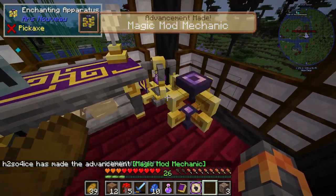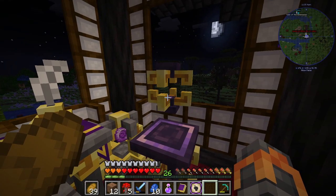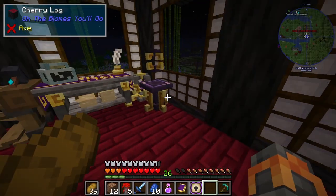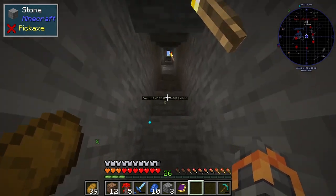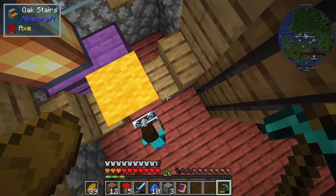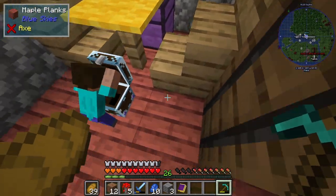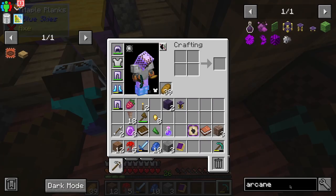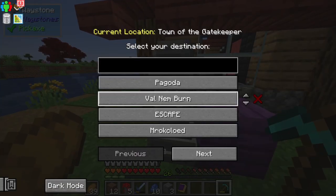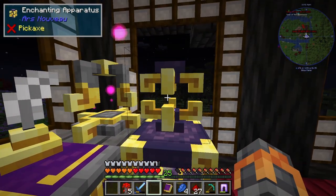Enchanting apparatus — that doesn't stick to the wall. Arcane core — I'm guessing this will stick to the wall. Okay, now it works. I have the mining dimension. Oh no — I am so lucky. Arcane core, place this, place that, and then we have the enchanting apparatus — pedestals.